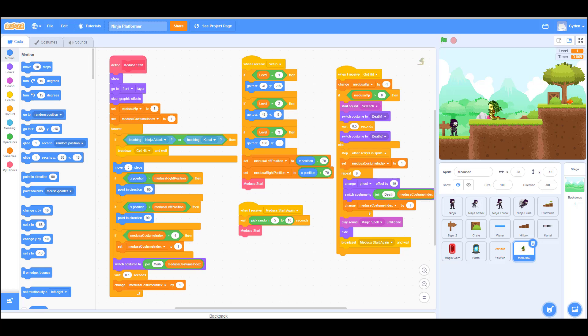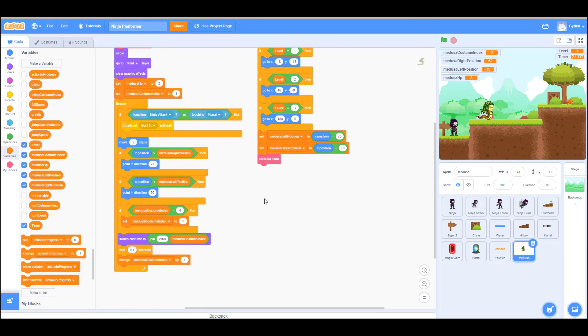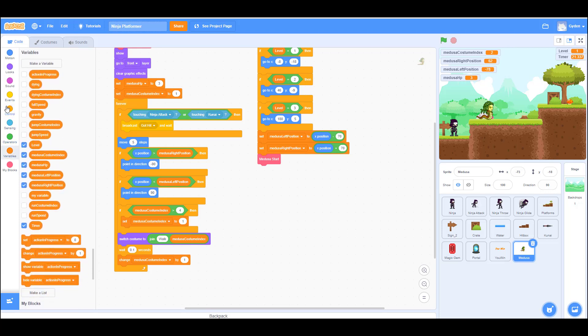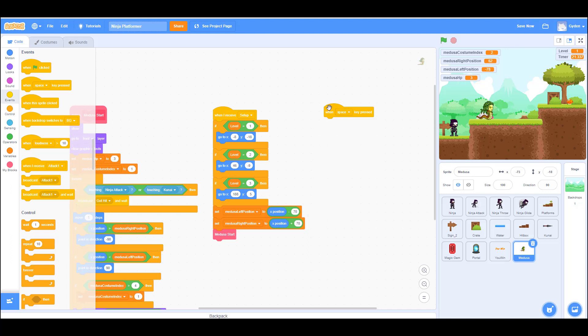Let's begin and try to get through this quickly. The Medusa needs to be able to get hit, so we have to add more code for that. We'll go back over here to the events and set up what happens when she gets hit.